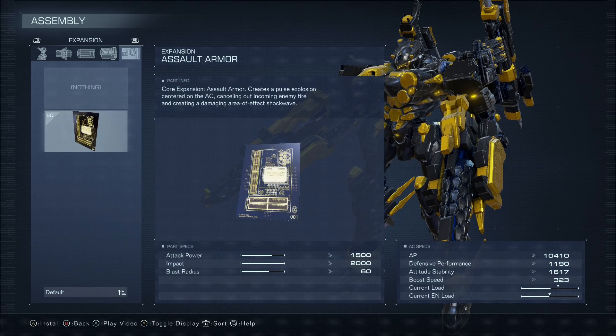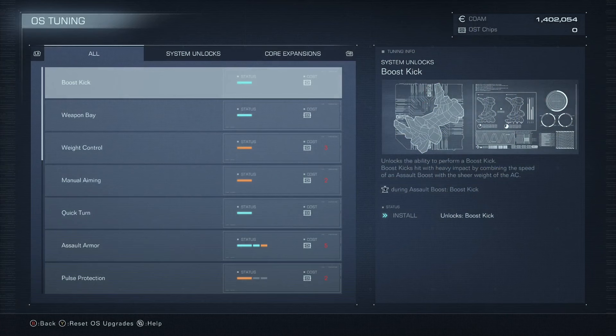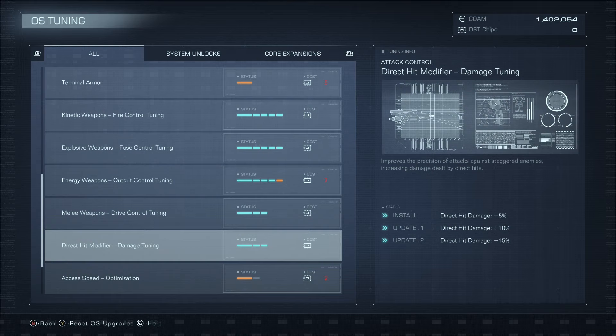For our expansion, we're running Assault Armor. In my opinion, Assault Armor is one of the best expansions in PvP — it lets you get out of situations where you might be staggered or caught in a combo. In PvE it lets you instantly drop shields like Balteus's shield to go straight into DPS mode. For OS tuning, you want Weapon Bay Boost, Kick, Assault Armor, Explosive Damage, Melee Damage, and Direct Hit Damage. Everything else you can put points into whatever you want.